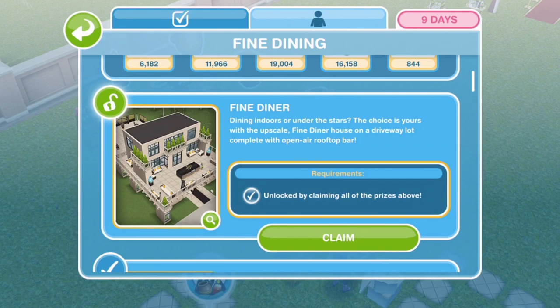It is released when the update of the same name is released on the 3rd of September at 8am AEDT time. Make sure you convert that to your time zone so you know when it's going live for you. If you want to see all the other prizes in the Fine Dining live event, that is in another video linked down below in the description and up in the cards. If you want to know more about the update in general, there is also a video on that linked down below.